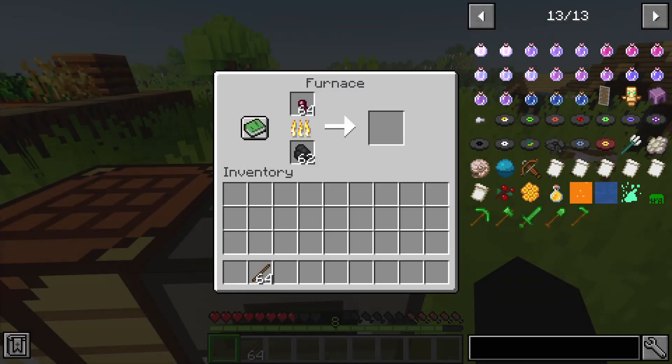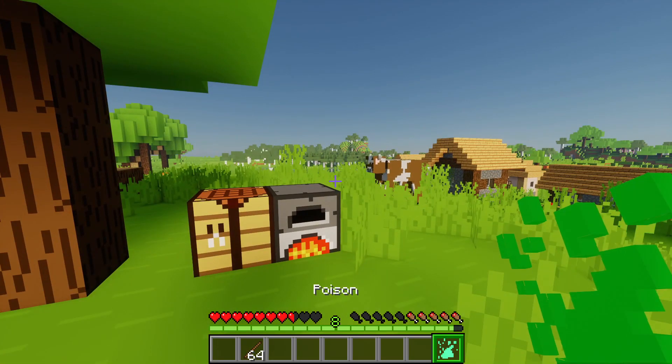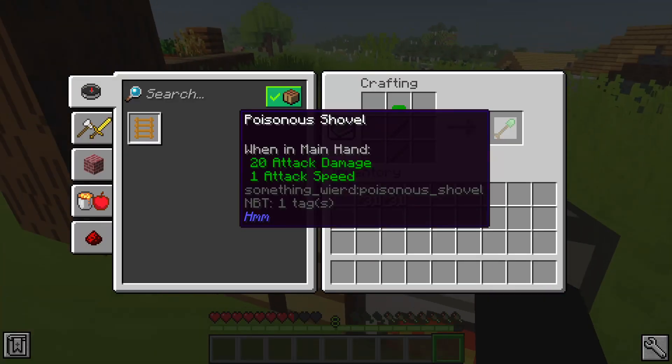Next up, Poison Tools. First off, you're going to want to take a spider eye and cook it in the furnace. You're going to want to go ahead and eat it, and then you'll get acid. You can then craft poison tools.